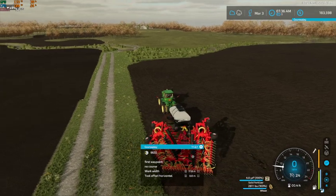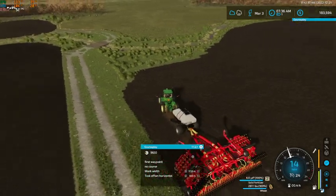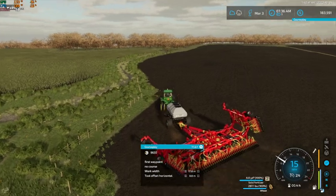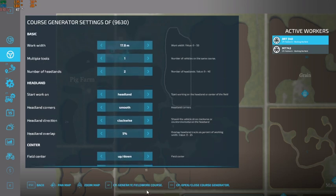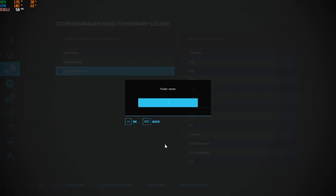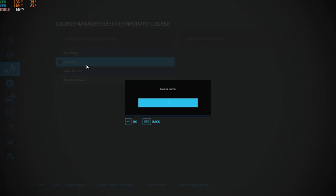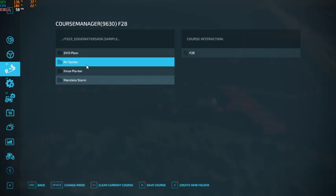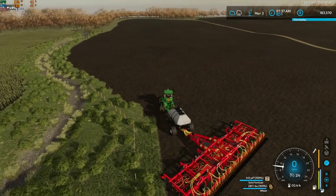Apparently it doesn't like that starting point, so we're going to go ahead and move this guy right over to here, and then it should hopefully be better. Perfect, there we go - that's what we want, we want just this field. Let's go ahead and generate that course. Perfect. Now we'll hop over here, create a folder, let's call it Air Seeder, and save the course under that as F28. Perfect.